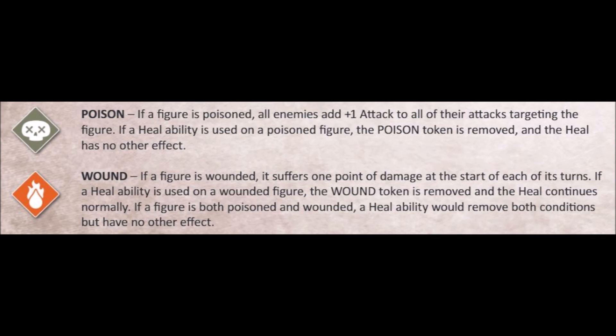Point number five: healing action versus poison and wound. As per the rules, if you are poisoned and a heal ability is used on you, the poison token is removed and the heal has no other effect. On the other hand, when a heal ability is used on a wounded figure, the wound token is removed and the heal continues normally.